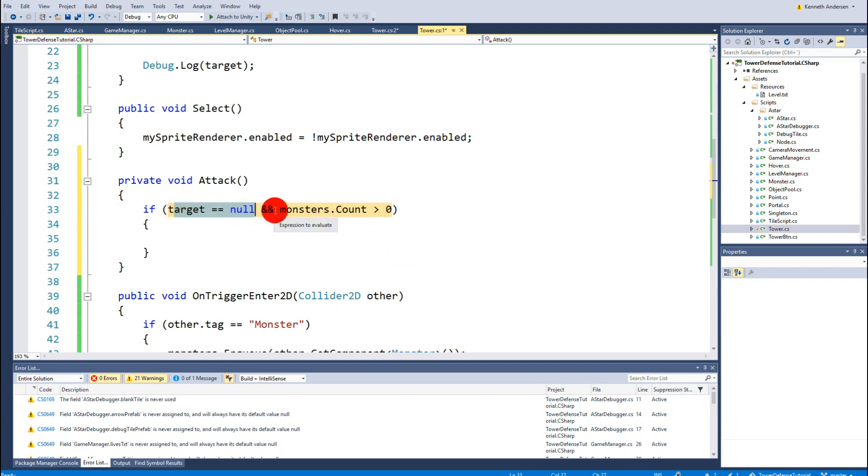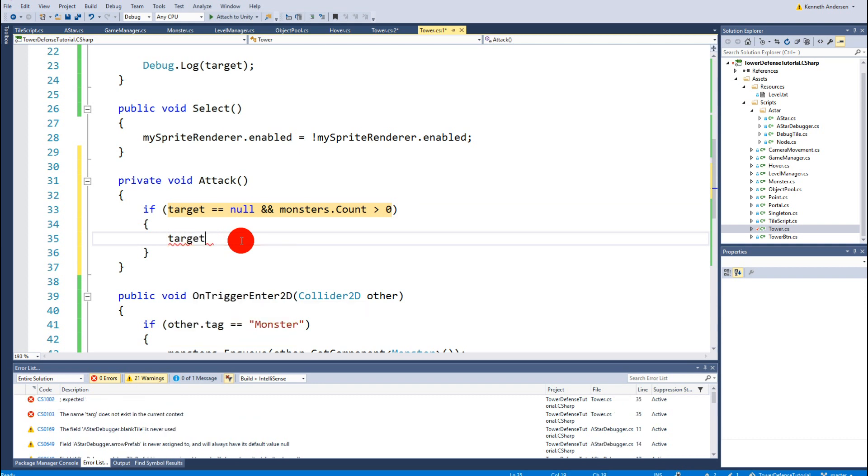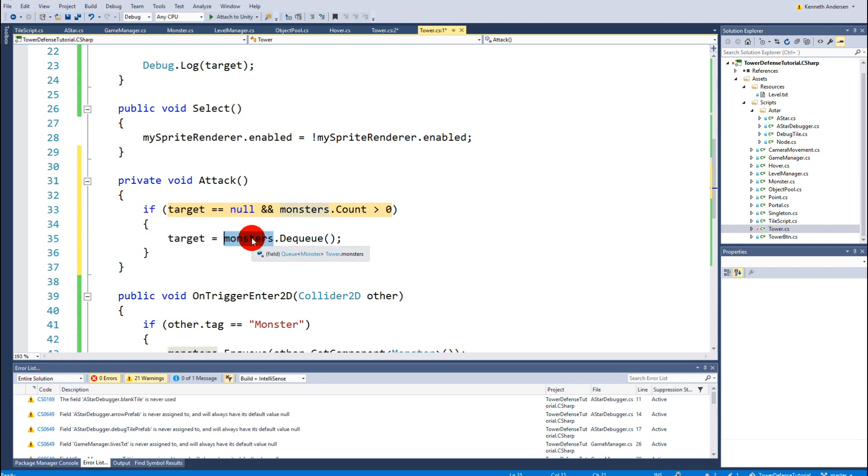So if target is null and monsters.Count is greater than zero, we say: target equals monsters.Dequeue(). The Dequeue function takes the first monster in the queue, removes it from the queue, and puts it into target. So now we have the first monster in the queue set as our target, and the queue shrinks by one. If there were three monsters in the queue, we now have two potential targets left.